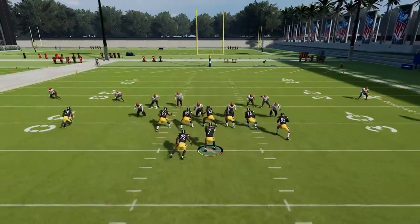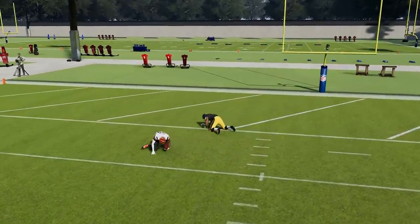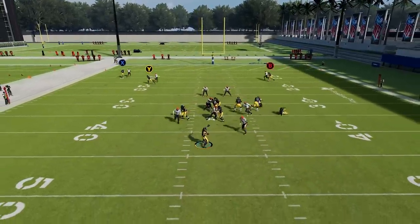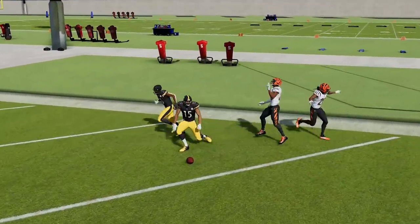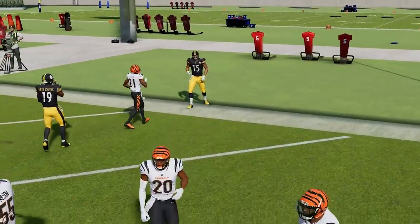We start on a post route. He better not get beat on the first play — he actually gets a pick on the first play. This is improvement. We try a different angle — he's really outrunning them, to be honest, and he almost got the touchdown. We throw it up again — he gets another pick. This is like a whole new player.